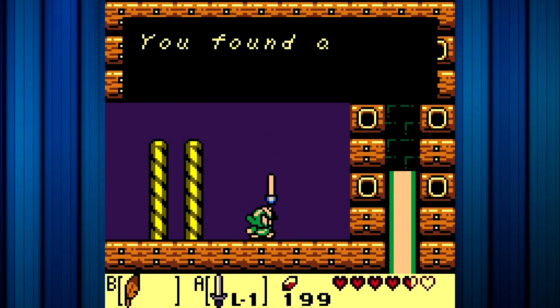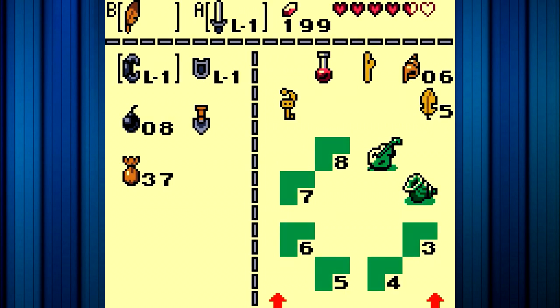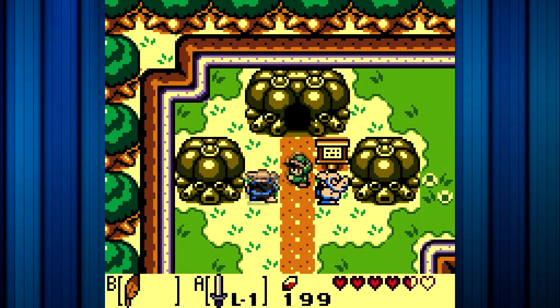We've got a present — you found a secret seashell! If you collect a lot of these, something good is bound to happen. We have six secret seashells, which is pretty damn helpful. And there's actually another seashell hidden just to the right of this place.